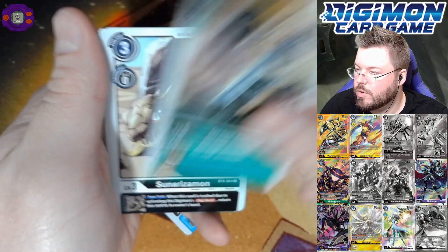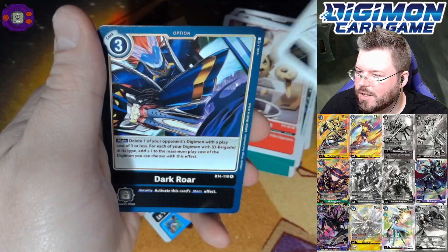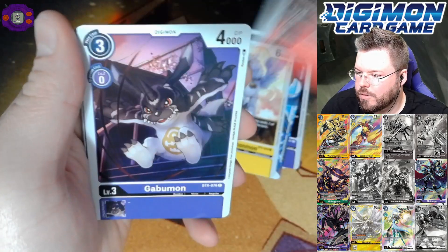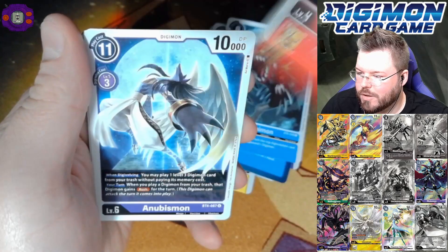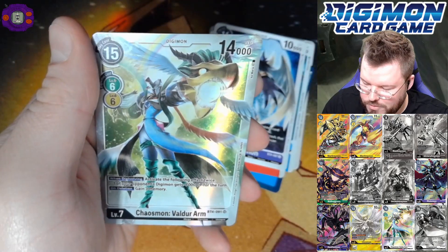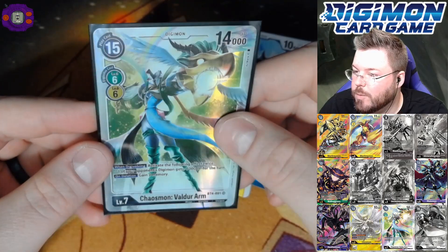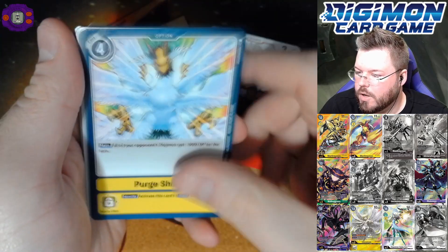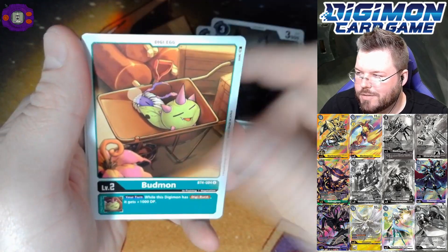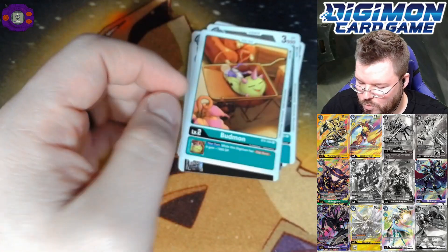Fun fact: we are halfway through the box and we have half of our pulls — four supers and one secret so far. Chaosmon — nice, best rare in the set — and Dark Roar. We have another hit here I think — Kabuterimon, Piranmon, Anubismon, Marcus for our rare — and a Chaosmon Valdrumon, excellent! Very pleased with this super hit, can't wait to play this card.